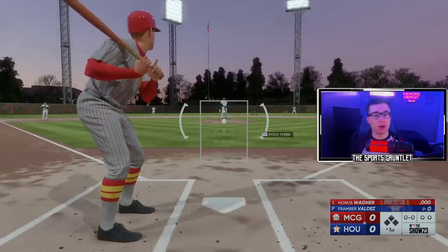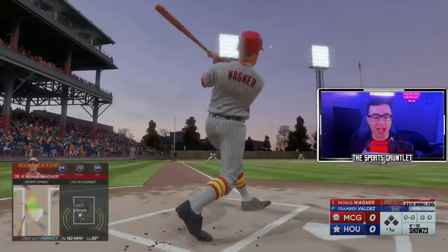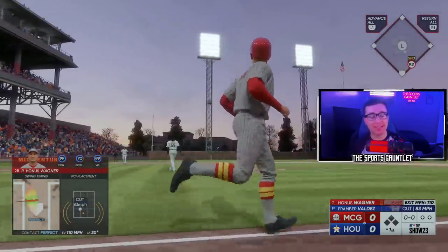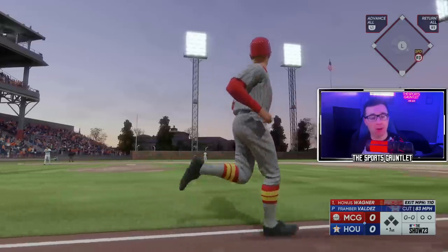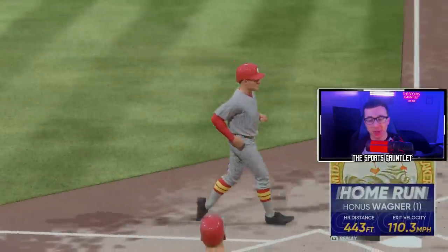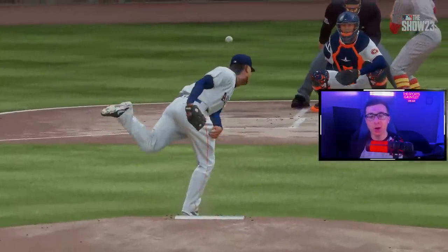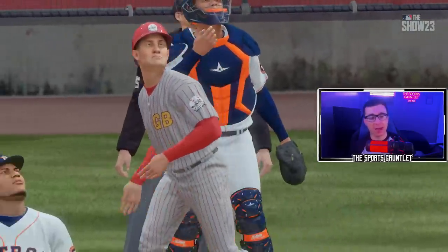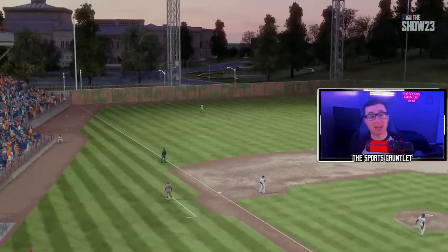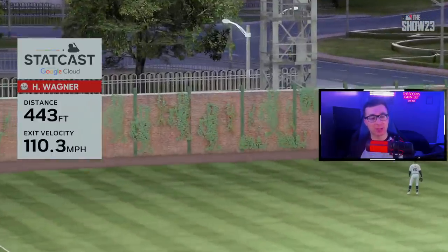These home runs are not going to be on a hard difficulty. We're going to hit these home runs just to see what it would look like if we were back in the 1900s with Honus Wagner. That's got to be a long home run — I don't even know what the distance is in left field. That one just landed in the street! 443 feet for Honus Wagner. He's always one of my favorite Diamond Dynasty cards. He's got really good contact normally; he doesn't normally have that type of power, but on the lower difficulty he just absolutely crushed one.